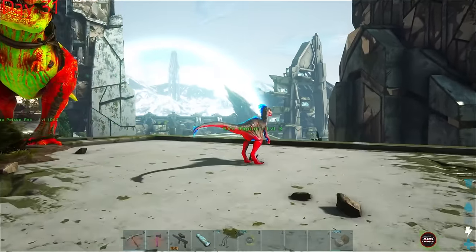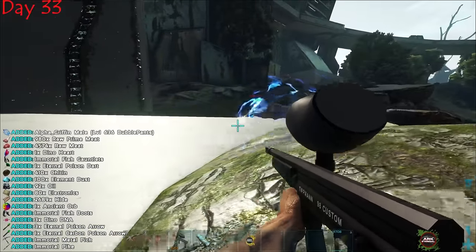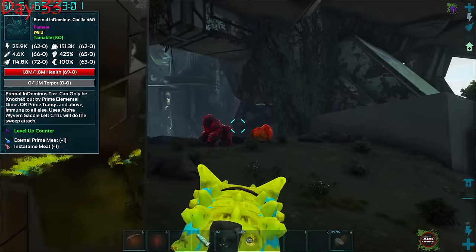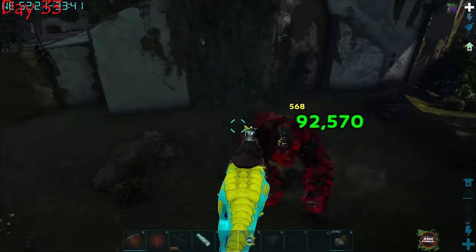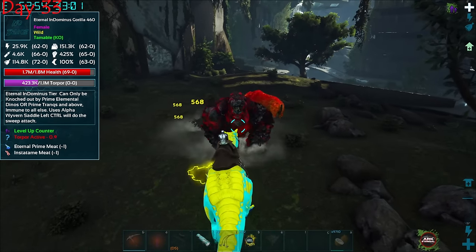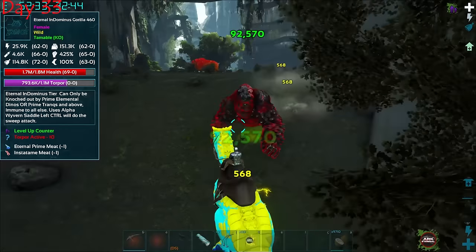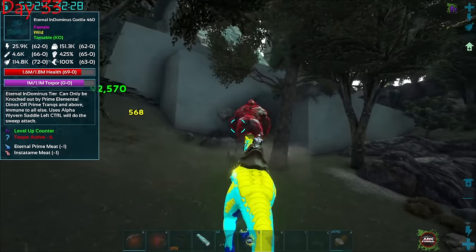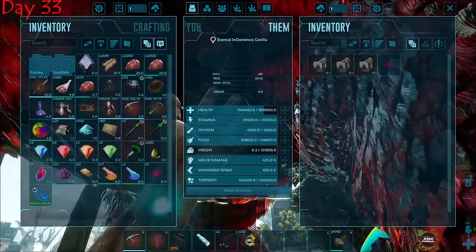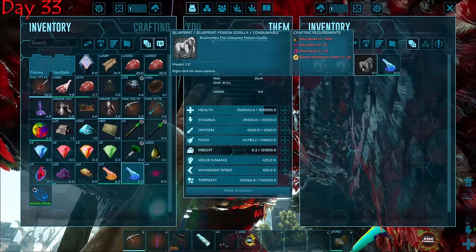After building the base and prepping, we went out to find more strong tames. We found an unknown gorilla I really wanted — it does similar damage to the dodorex but can be evolved into something special. We knocked it out and tamed it up. It only hits for around 460-500 damage but that's fine — we just need its torpor ability. This poison gorilla is exactly what we need.